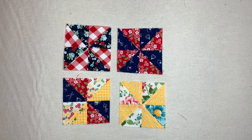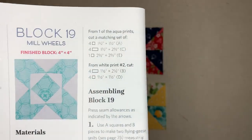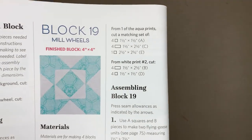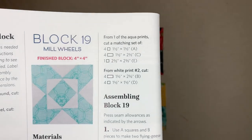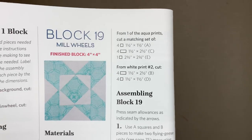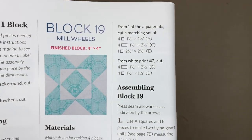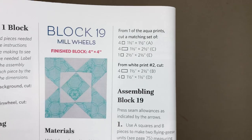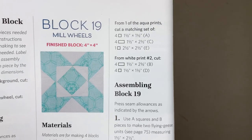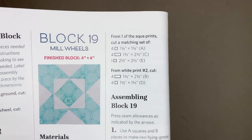We got block number 19 and 20 to go. I already got 19 cut, which is the Mill Wheels — again a four by four finishing block and you have to make four blocks. This is going to be super scrappy. I may get one or two that look similar, or maybe all four look different — we'll see. That is block number 19, you need four, and it has to be four by fours.